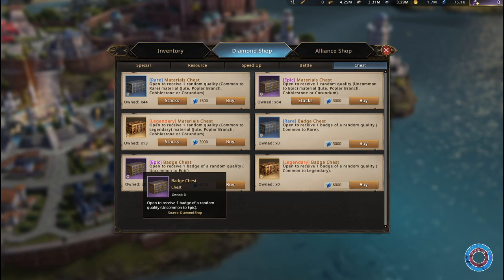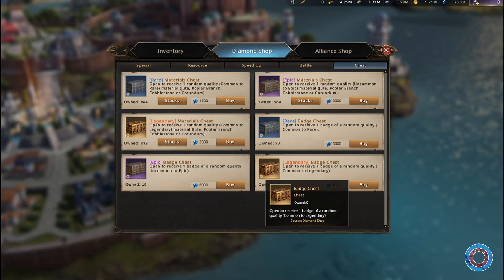The epic badge chest has no chance of giving common badges — the lowest badge you can get from those is uncommon or green. That makes the legendary badge chest virtually useless.